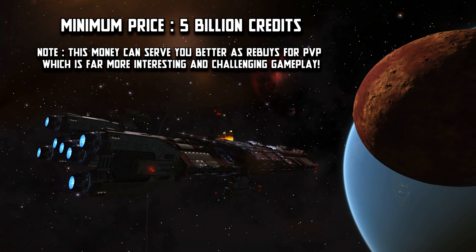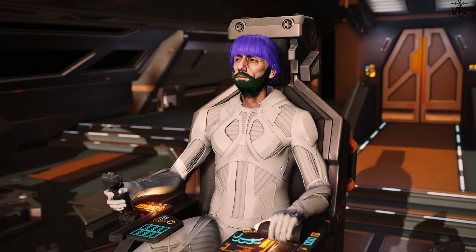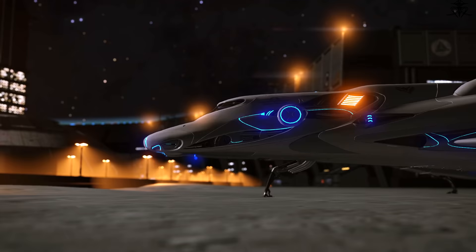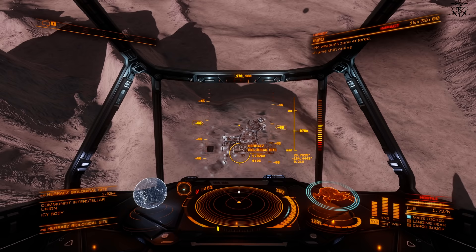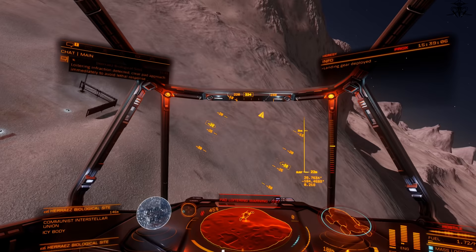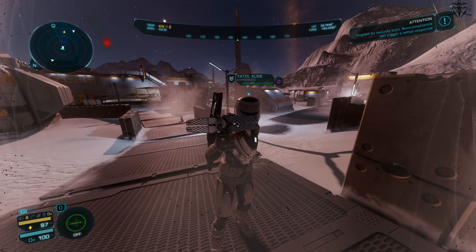Fleet Carriers: they cost a lot and you do not need one. All they do is eat your money. Navy ships — Empire and Federation — are literally a grind system dedicated to nothing but grind for grind's sake. Get them later. And finally, avoid at all costs the Odyssey expansion — the latest, biggest, messiest expansion ever. It's such a mess and by the time this video becomes obsolete, I doubt it will even then be worth the money. For now, stick with the base game and enjoy that.